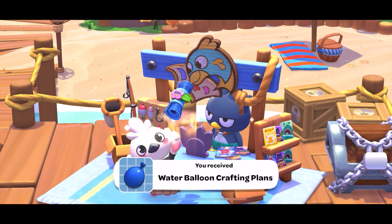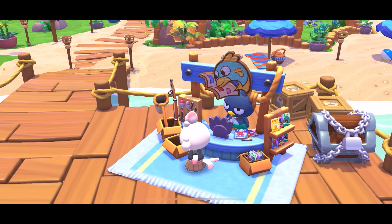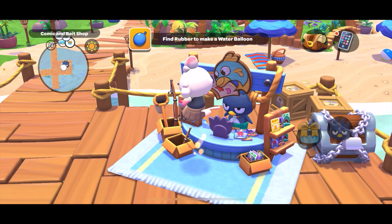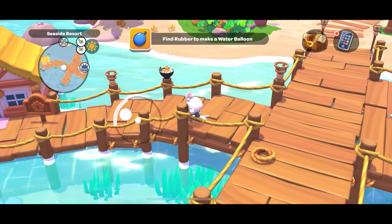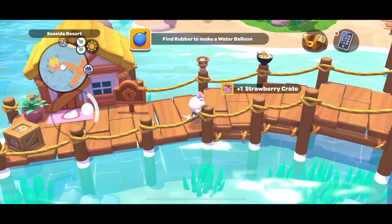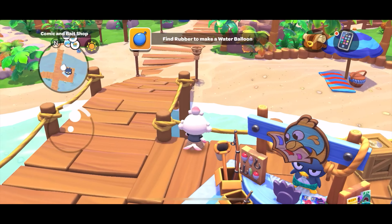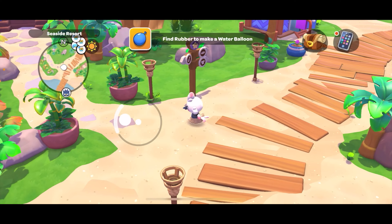Oh nice, oh my god this map is so pretty! Once you have the rubber you can make a water balloon at a crafting table. I feel like we're getting a lot of stuff to do — this is low-key too many things. Let's just keep going. What's over here? Nothing. Oh, another crate — we should just grab that for Melody just in case she needs more later. It's kind of hard to control the character right now.